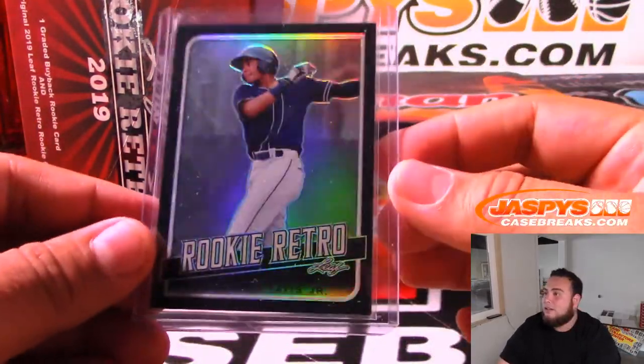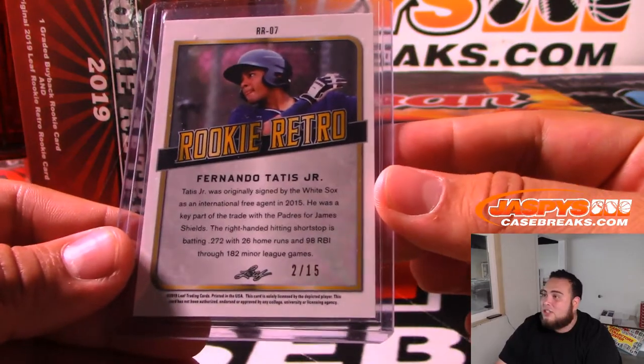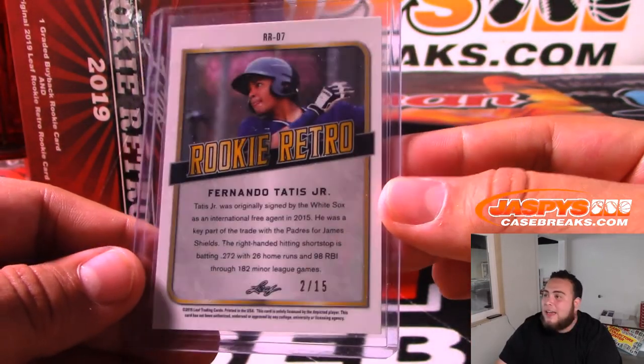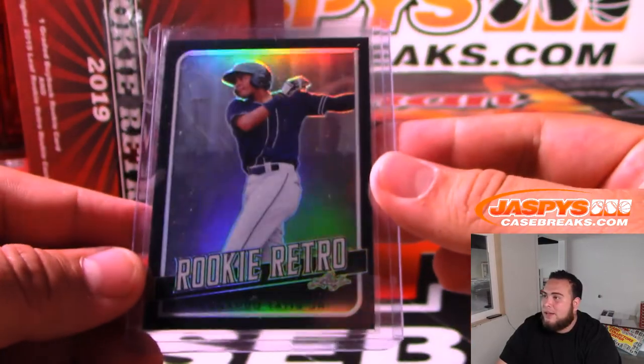Alright, next one we got is Fernando Tatis Jr., Rookie Retro, and that is 2 of 15. So the T spot — AJ Anderson. There you go, little Tatis. Not bad, it's pretty nice.